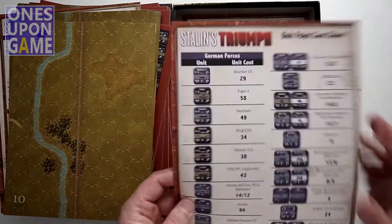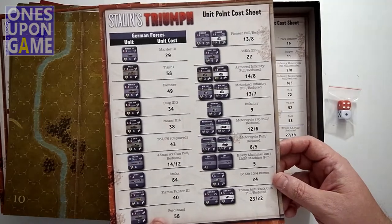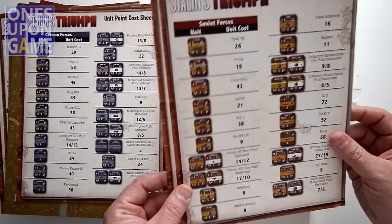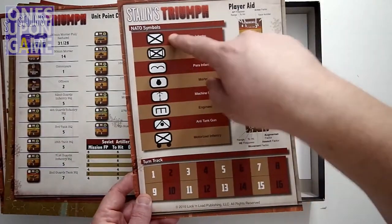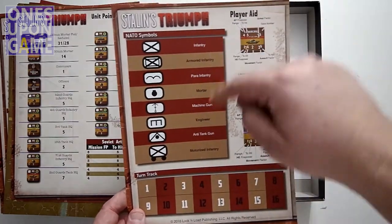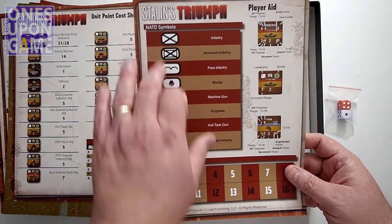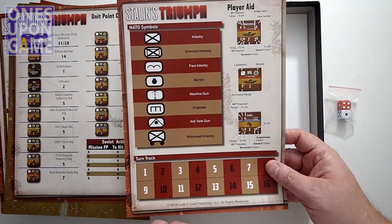You've got a unit point cost sheet for the German forces, so if you're building up a force for making your own battle, this is what the units cost. And then one for the Soviet forces - Eastern Front. Then you've got a player aid that gives you a large-print chart of the NATO symbols and your turn track. It helps when the rules say only infantry can do something, or only motorized infantry. NATO symbols indicate soft targets, while hard targets show an image of the vehicle.